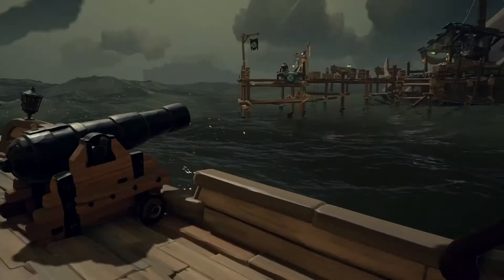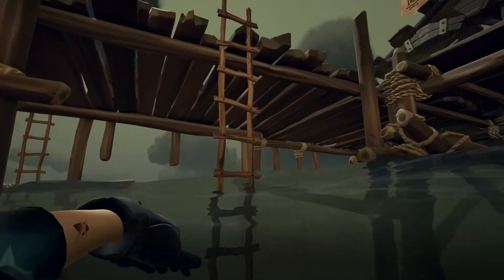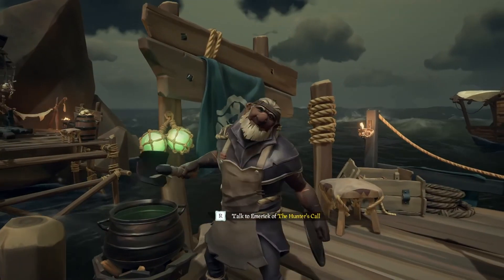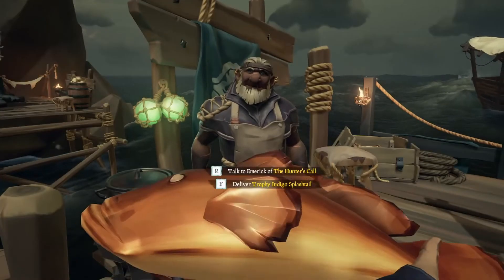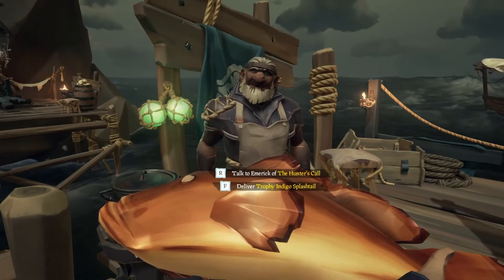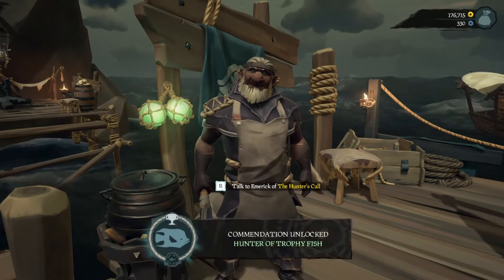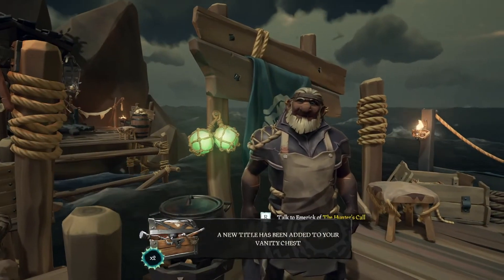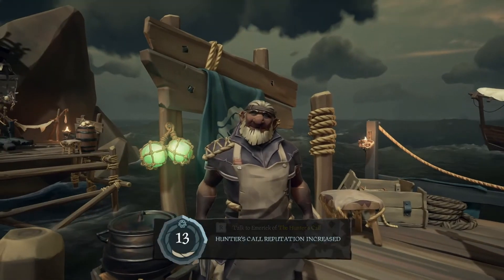From here, go to your seapost. The person on the deck will be the Hunter's Call vendor. Note that there's no option to sell the fish until you're actually holding it. Once you're holding it, you'll have the option to deliver your trophy indigo splash tail. We got $850 for that, as well as commendations for selling trophy fish — commendations unlock further fishing poles.